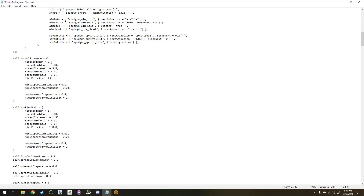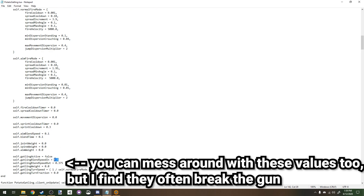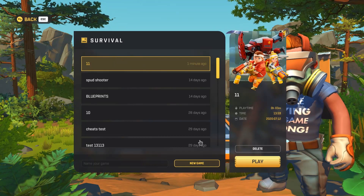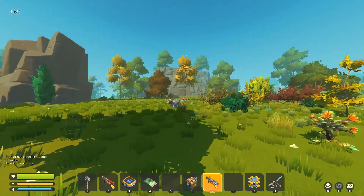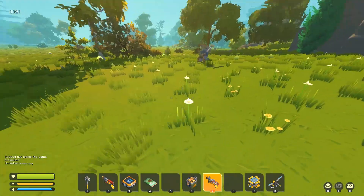Exiting the game to edit the fire cooldown a bit more — maybe 0.001. And the bullet velocity, why don't we make that insanely high? Wow, it doesn't even show up now. So sometimes it just won't work at all and you have to figure out what you did wrong.